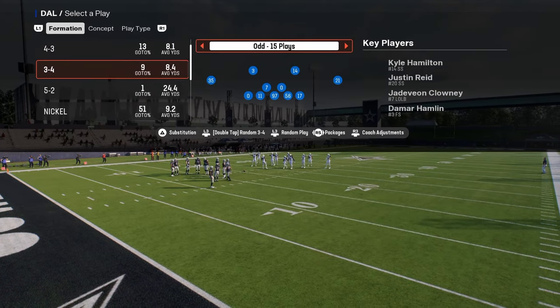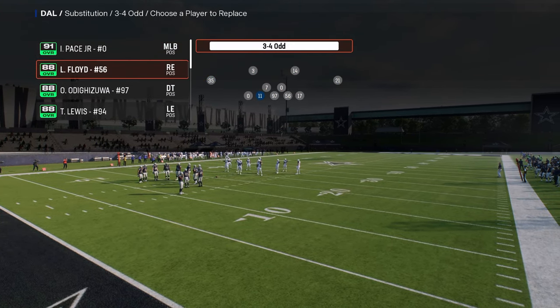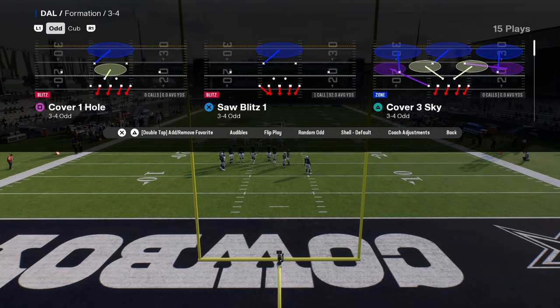This is in the multiple defensive playbook, and you want to have your best pass rusher at the middle linebacker position, and then fast outside linebackers for this.